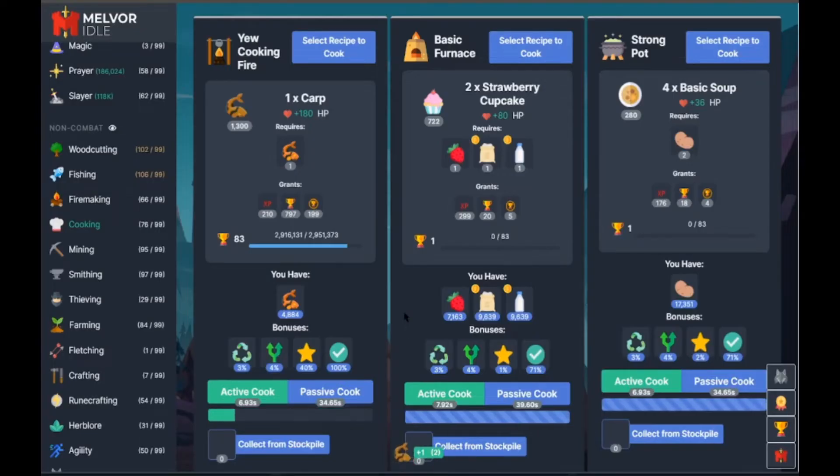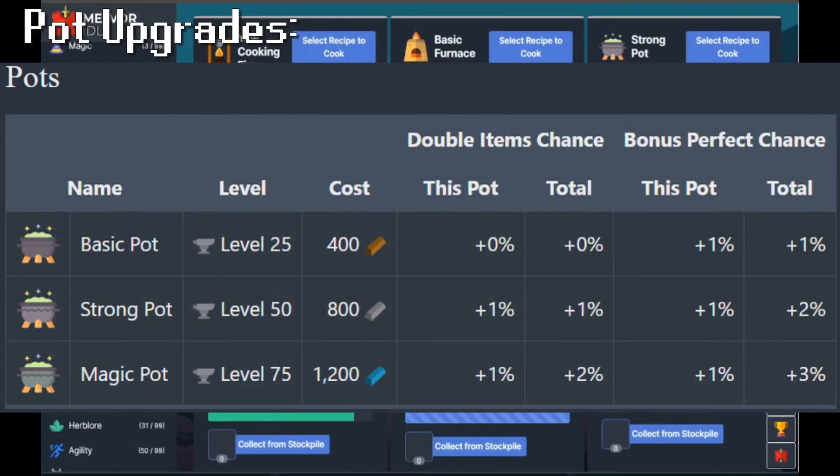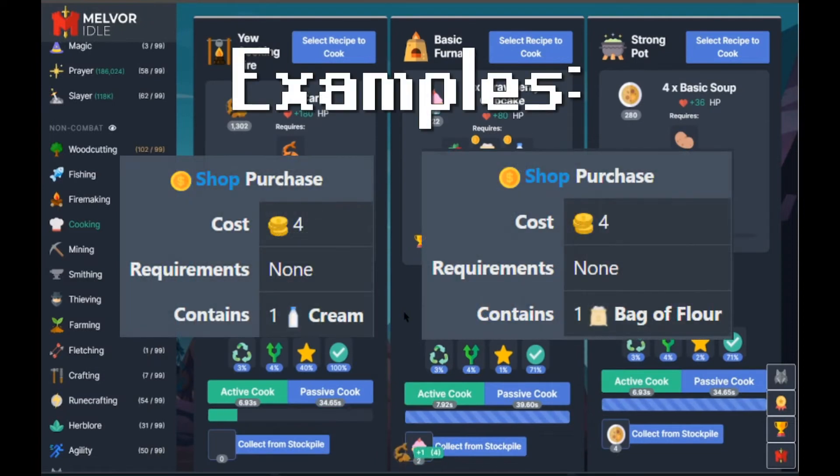Here are the upgrades for the basic furnace, the strong pot, and the yew cooking fire. These are going to be upgrades you can get in the shop. Also, if you need some secondary ingredients, they can also be bought in the shop.